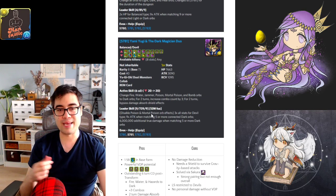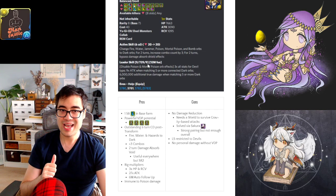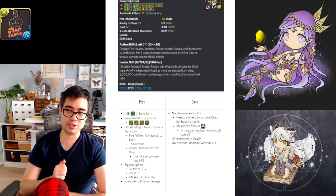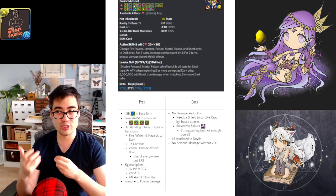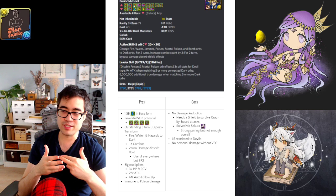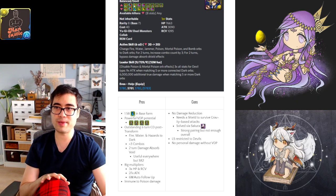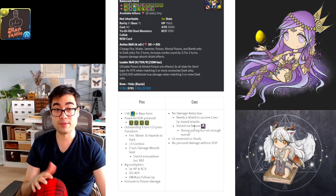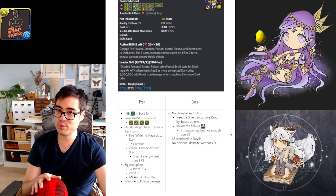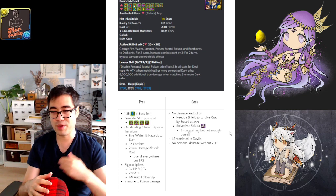The biggest problem is there is no damage reduction component tied to Yugi's leader skill. The hardest dungeons feature exceptionally large gravities exceeding 100% of your current health pool, so you need damage reduction. Yugi can pair with Fate Sakura for 65% damage reduction, but in terms of raw effective health, you're still miles behind Nautilus and Royal Oak. That makes large hits much more difficult to survive. It's still a strong leader skill, but not in the same tier as Nautilus, Royal Oak, or the Seven Star Fairies.